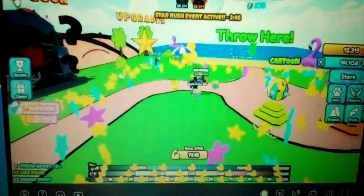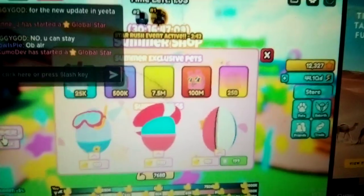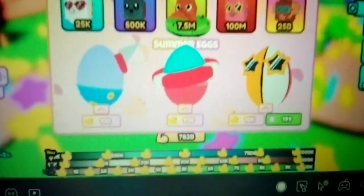To access the shop, all you have to do is click on the summer button right over here. These are the pets you can get — you can buy them with eggs or Robux.